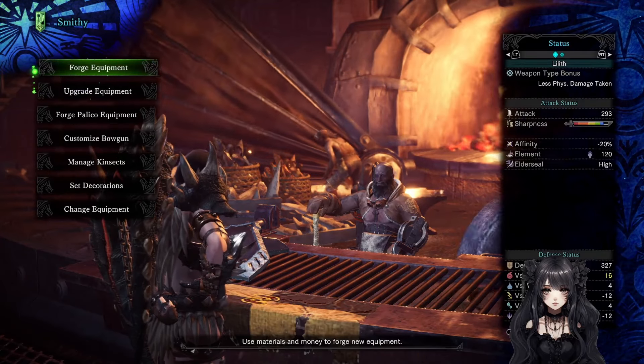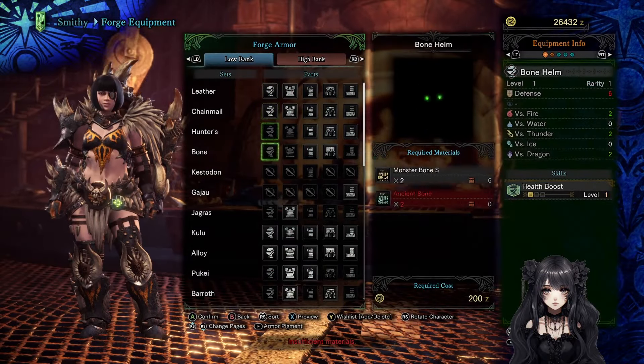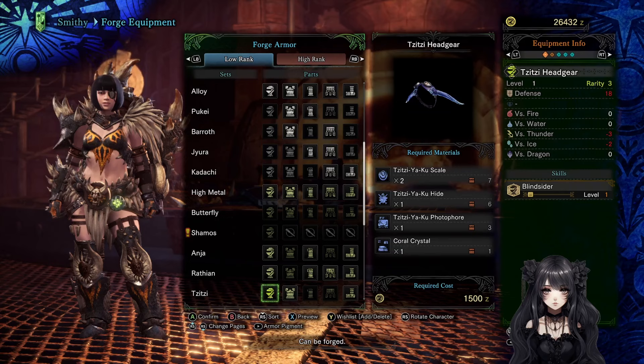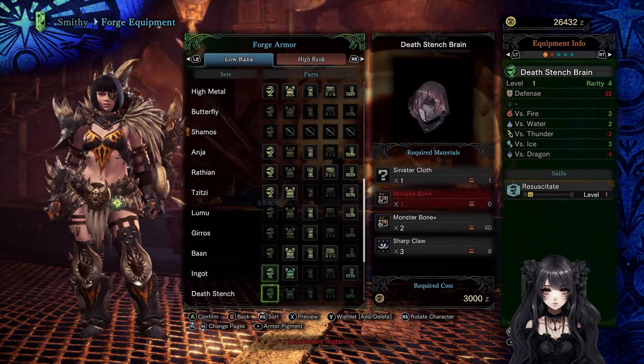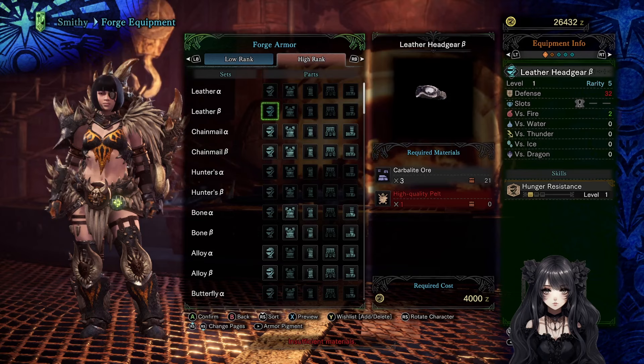Tip 7: Ignore armor upgrades in low rank completely. It is better to just make new armor until late high rank, which is around 6 star. Focus on defensive stats. From late high rank on, you can start thinking about the skills of armor you forge.